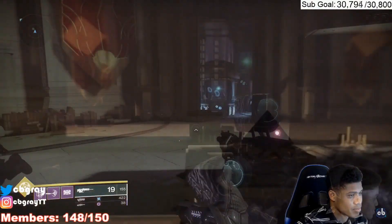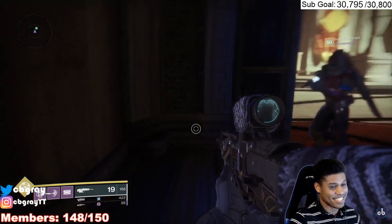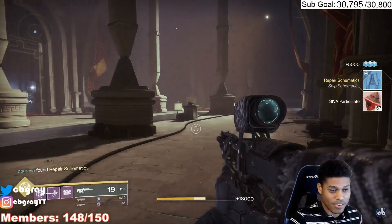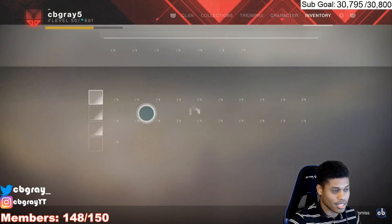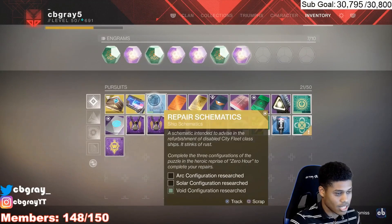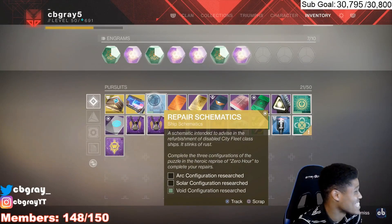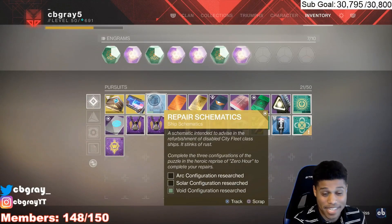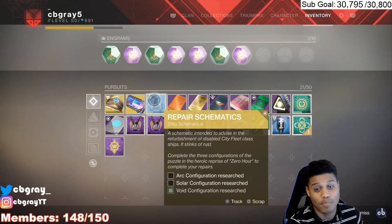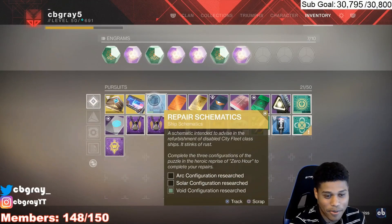Once you get it done, if you're wondering what you get for all this hard work and effort — you're going to get a ship schematic that takes three weeks of this to complete, very similar to Whisper, and you're also going to get 33% of your catalyst done. So ultimately, it's going to take three weeks to get your ship and the catalyst done. That's really all I have for you guys. I'll be in the comment box below answering your questions. I tried to keep this as simple as possible. If you have any questions, let me know — I'm an open book. Hope you guys enjoyed this. Do you like what Bungie's doing? I think this was really cool. Hit that like button and subscribe, and I'll talk to you guys in the next Destiny video.